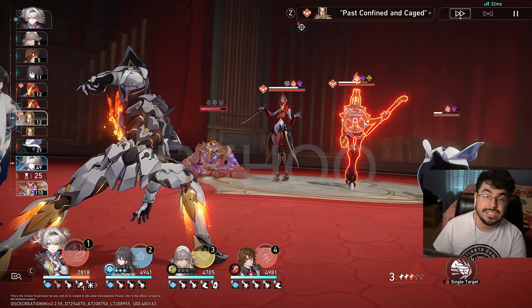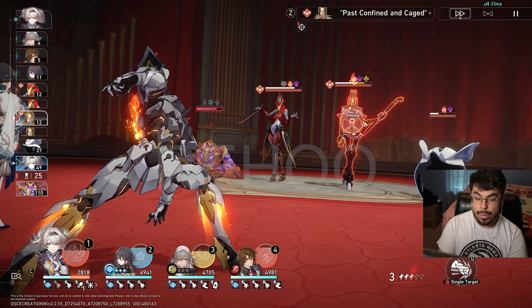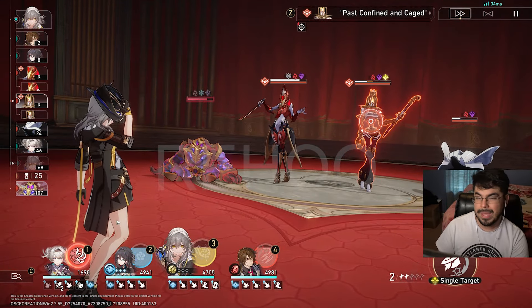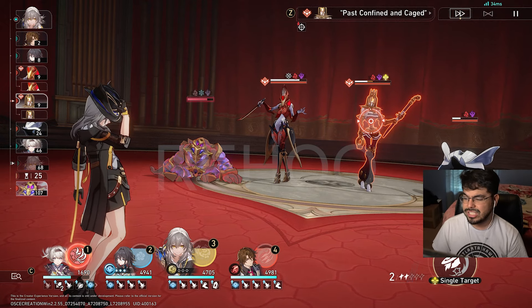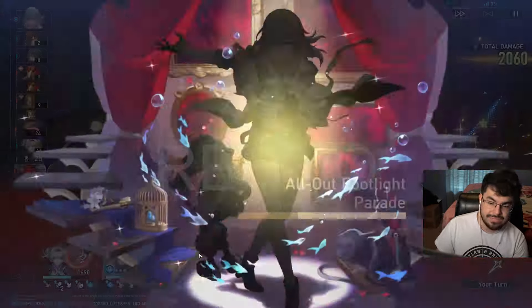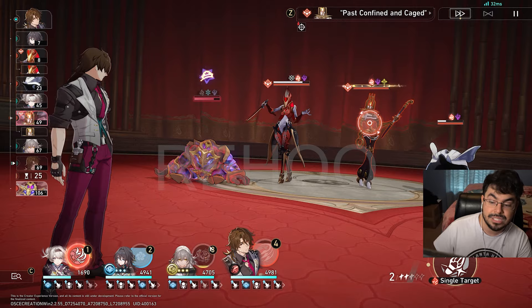The cool thing about her skill when she's not in her ultimate is that it actually gives you 60% of your ultimate. Right now we are around 60%, and using her skill once puts us automatically into having an ult. Using her ult actually puts us at the top of the action line. I want to let Harmony Trailblazer use her skill first — she has some Eidolons that let her reach her ultimate with one skill, which is very important because having the super break up means she gets more damage and more break effect.